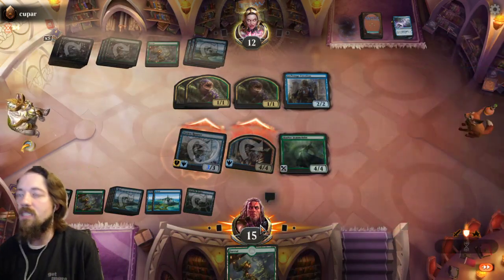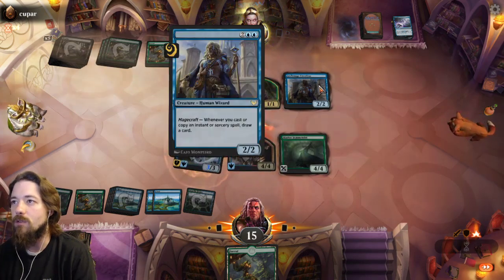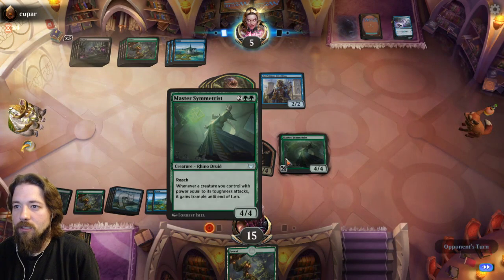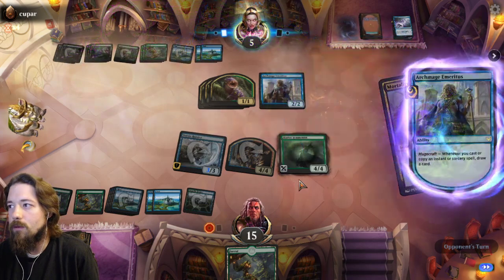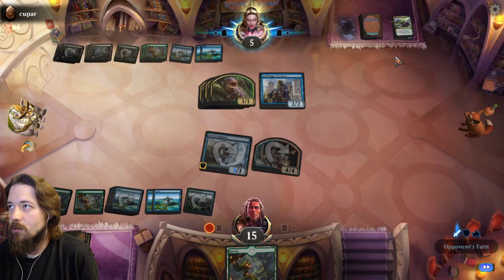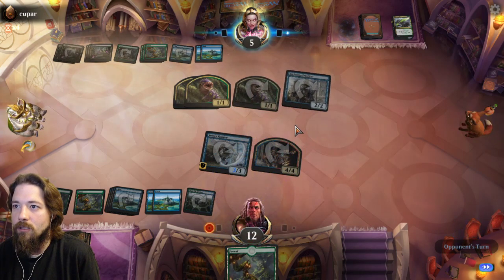He would need specifically Infuse with Vitality — Fortifying Draught I believe it's called — to block that 4/4 successfully without using his Arc Mage. Let's put another stop so I can use Quandrix Campus again. He is drawing through a lot of his deck, cannot deny that. Third Infuse — Infuse with Vitality could also solve that.